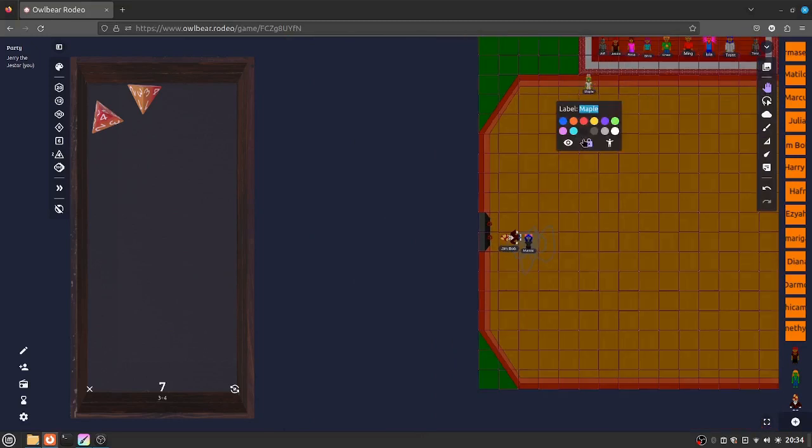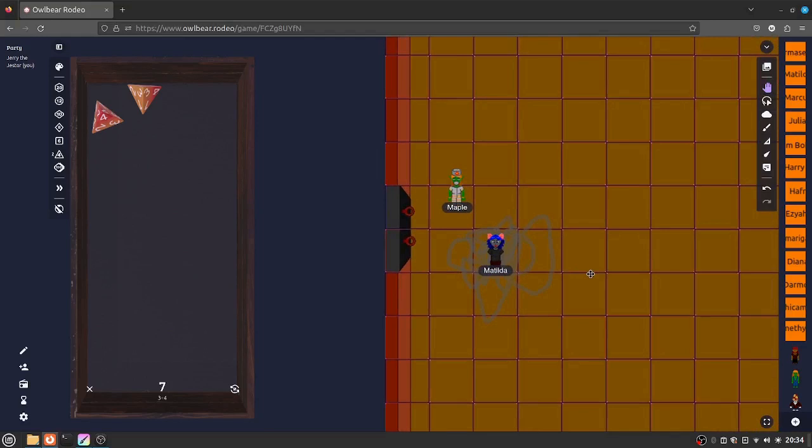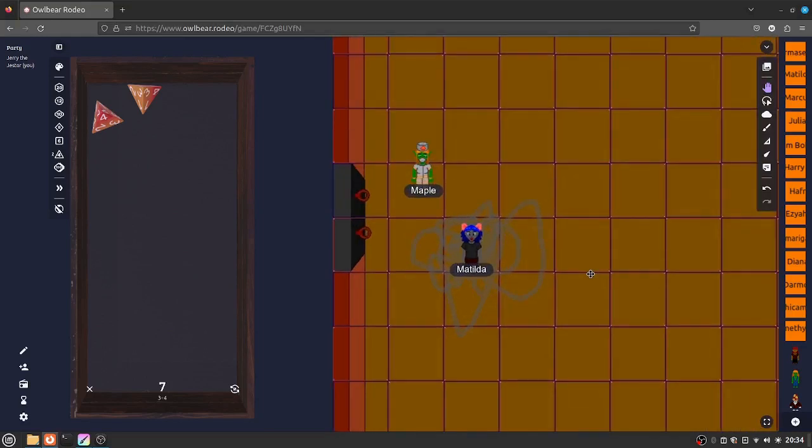We'll let Maple go down there and work — she ain't done no work this game so far. She goes down, heals him. He pops back up and says, 'Oh well, I'll go back to making my beers.' And he walks off. And they declare Matilda a winner to move on to the next brackets.